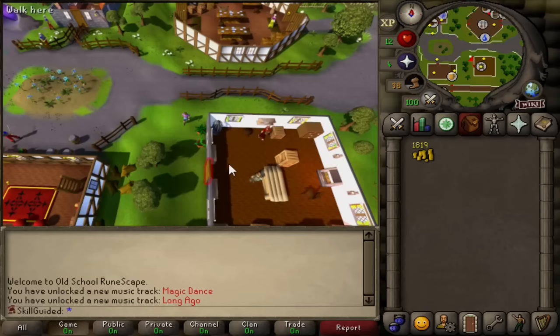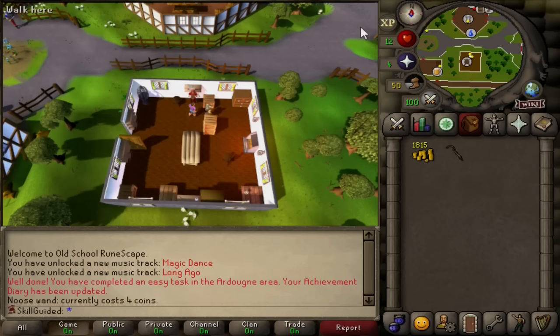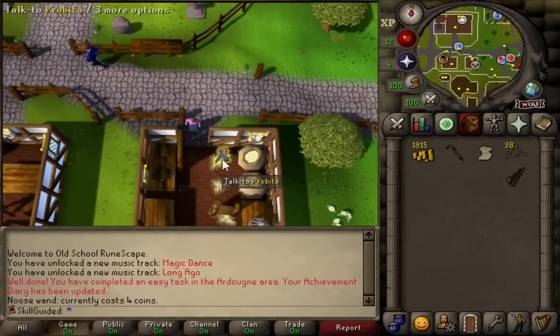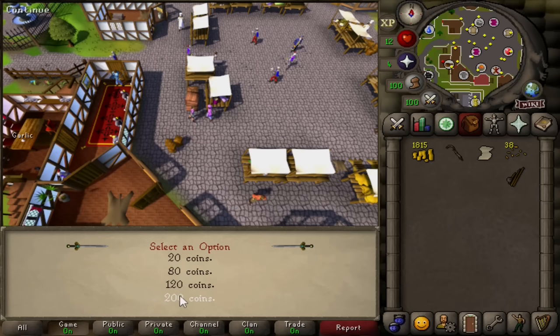Let's browse. Easy task complete! How good is that? But there is our noose wand. Nice. We'll be able to catch the kebits and get our hunter level up in the future. Okay, we've reached Pro Beta. More content. Easy task complete! I have some fine silk from far away to sell you - literally far away from Varok.